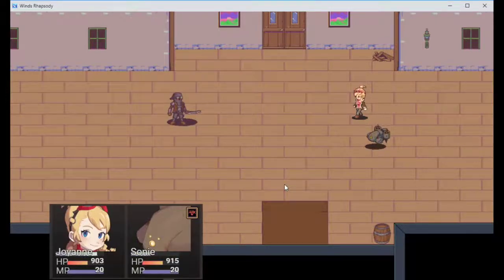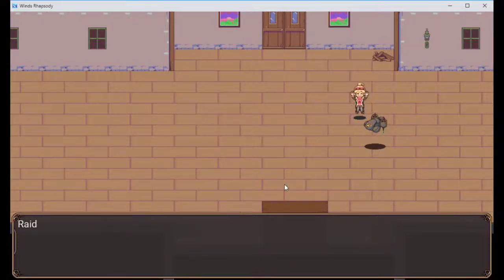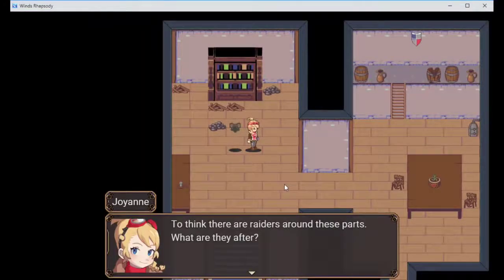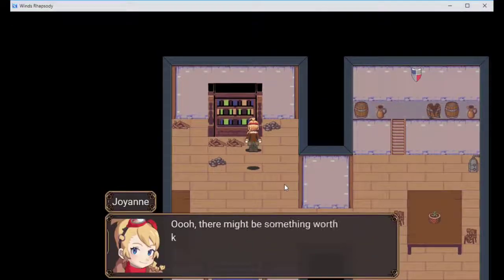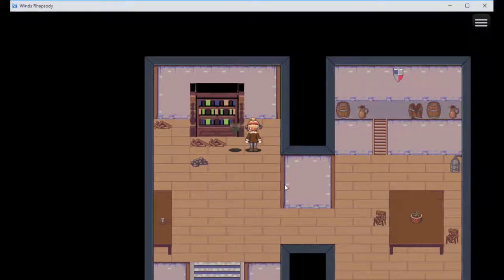He takes damage but he doesn't die, so he's got a ton of health but no defense. Finish him. You thought you were gonna be the survivor I was looking for, but you're not because you won't survive. You think there are raiders around these parts - what are they after? There might be something worth keeping here. Minor bot research - this sounds useful. What does that do? Can I upgrade Sony A with it?